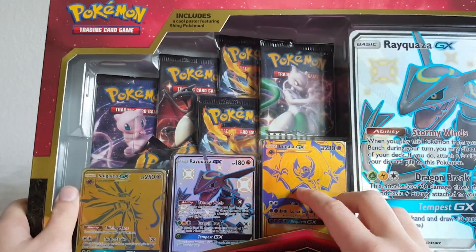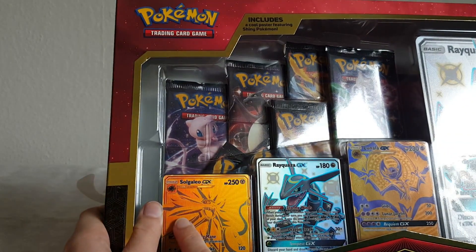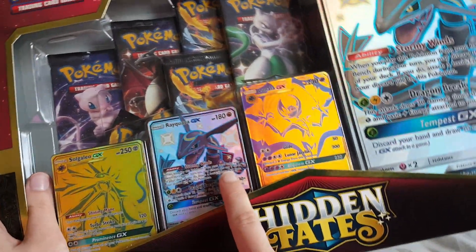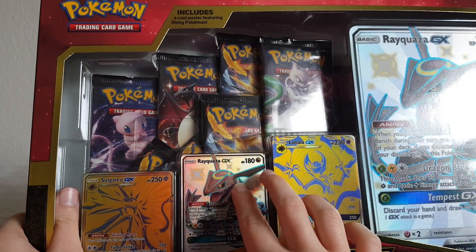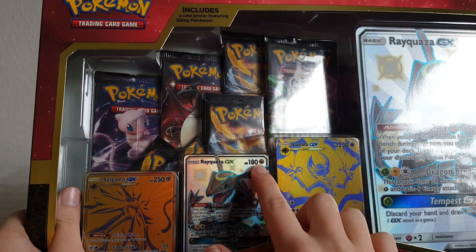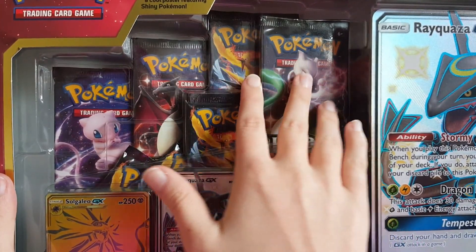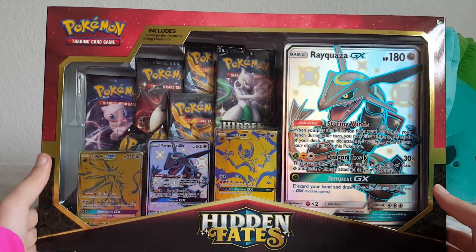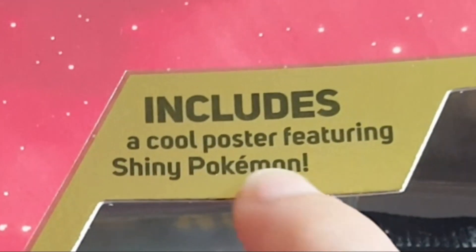We also get a Lunala golden card and a Solgaleo golden card, and then a regular size shiny Rayquaza. I like Rayquaza - it's a dragon type. And most importantly, we get seven booster packs from Hidden Fates. It's a very good package and we can open it right now. There's also a poster - cool!